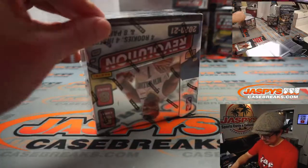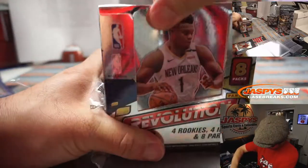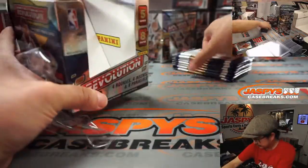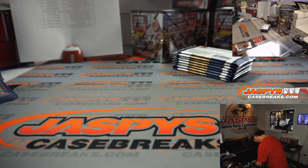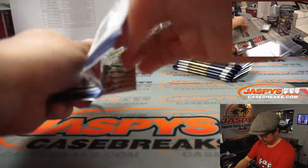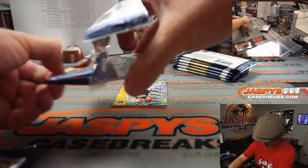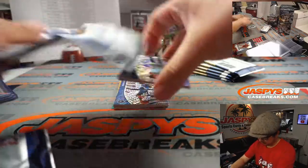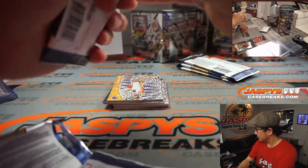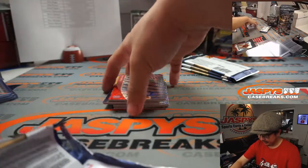Next box. There's our LeBron James Astro. All right. Next box. These packs are a little flimsy this year. San Antonio Spurs at Dallas is what you're hearing in the background here on the 10th.